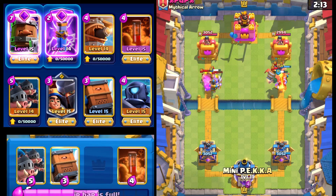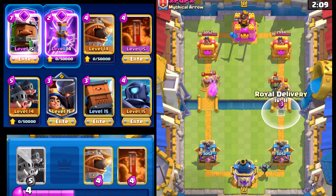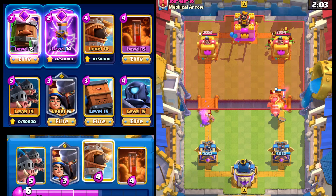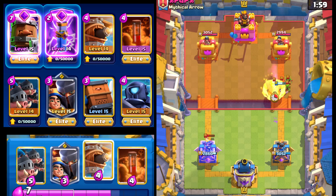We're going to go with a Mini PEKKA here in the back. And we're going to go with Royal Delivery here — that should be able to distract the Inferno Dragon for long enough while also doing some damage to it. I think we'll be okay. Mini PEKKA is essentially sent there to die.